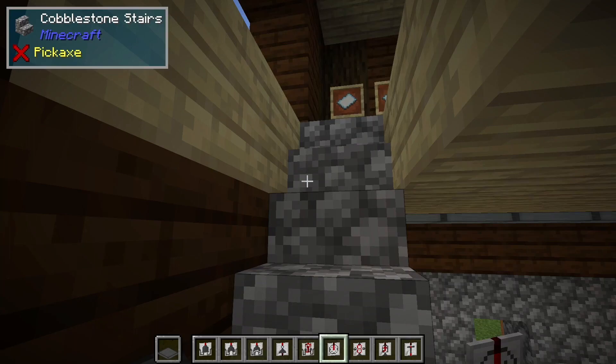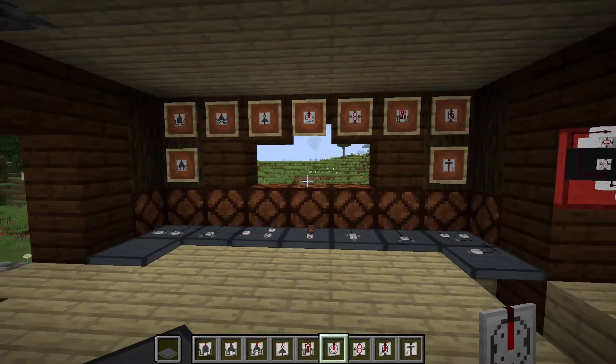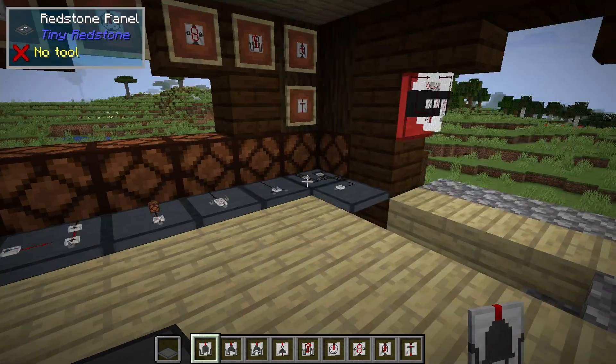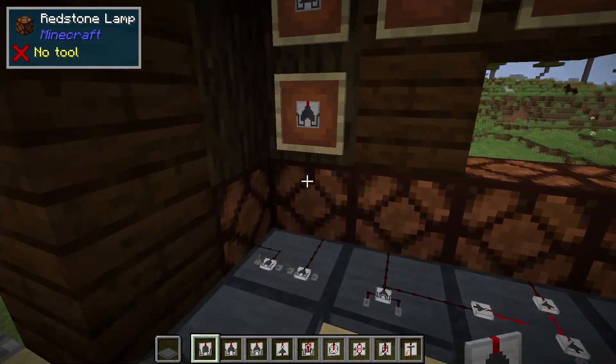We are going to go up to the next floor where I have all of my Tiny Gate examples. Tiny Gates adds nine different gates. We're going to take a look at all these gates and sample circuits to get a sense of how this all works.